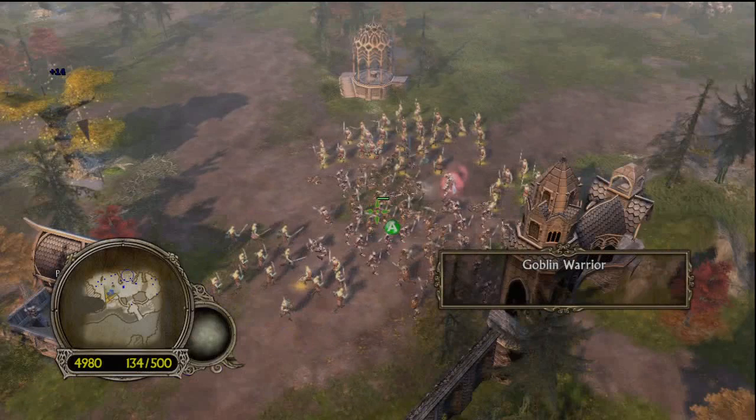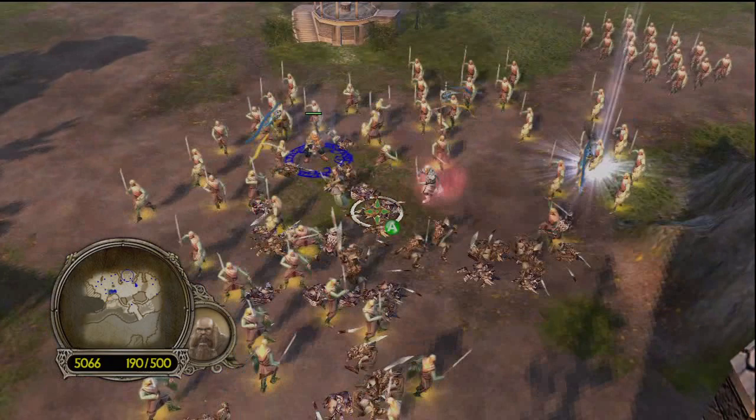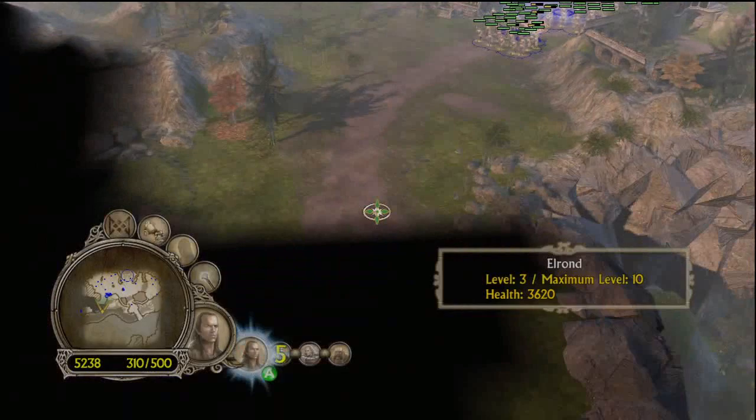What I like about this game is how great the combat is. Just look how beautiful that looks — you have these two armies engaging one another. The Lorian warriors have just been created from the barracks, and now those goblins are surrounded, so it's like Stalingrad for those goblins right now. When your heroes level up, which they gain through killing things, they unlock powers. As you can see, Glorfindel is glowing red — that's basically a power called Blade of Purity, which gives him a huge damage boost.